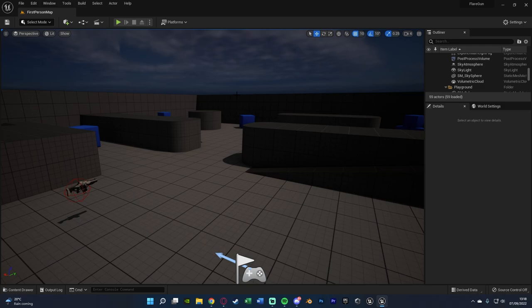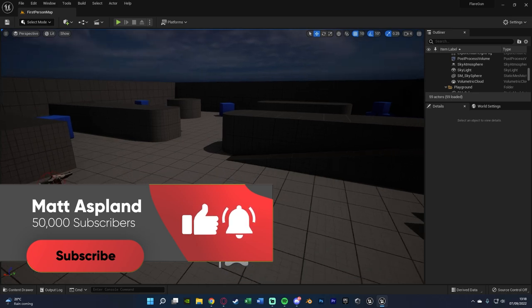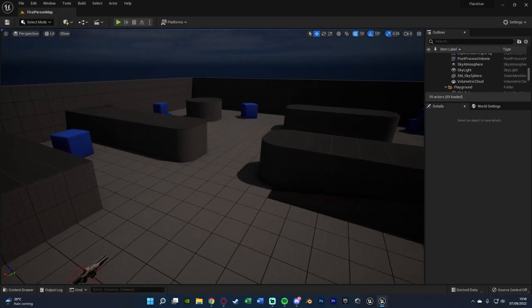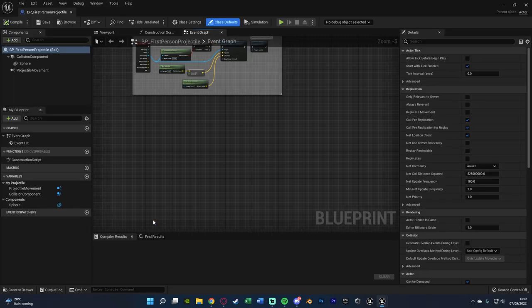We are trying to hit 50,000 subscribers before the end of the year, so if you like my content and haven't subscribed already, please do. Now, we're going to be using the first person blueprints and first person map, using the first person gun and projectile so the shooting code is already set up. If you don't have that, you can open the first person template or follow my other video on setting up a gun. Once shooting is set up, we're going to open our projectile blueprint — BP First Person Projectile.